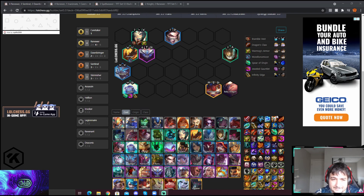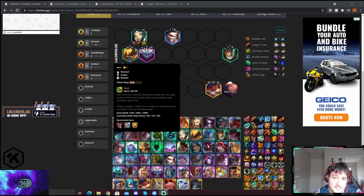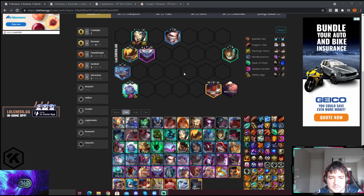It's a lot of two and three costs, which are mainly the Renewers. You have Dawnbringer for the Soraka, and Aurelia is the main tank and secondary carry. Aurelia 3-star is insane — she will wear the tank items. If you can have a Radiant BT or BT with the Skirmisher trait, she will also hurt a lot.